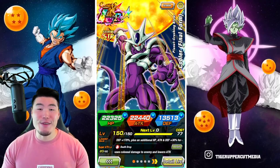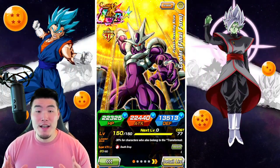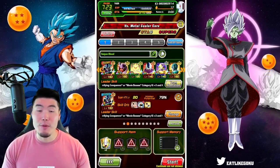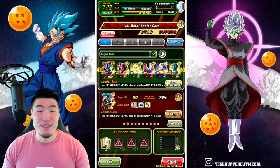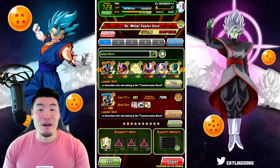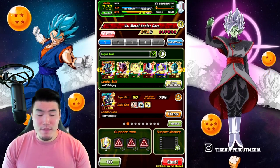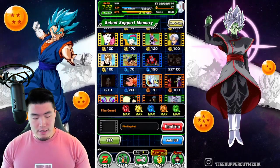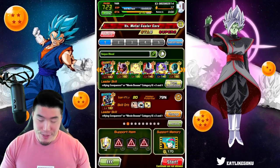Welcome back to another Dokkan Battle video. Today we are going to be taking on the new Metal Cooler Core Red Zone Stage. Taking a quick look at the team, we got the double LR Final Form Cooler leads, along with the Fizz LR Janemba, the Tech Fat Janemba, the newly Extreme Awakened STR Cooler, AGL Golden Frieza, and finally LR Metal Cooler. The item is a Whis, and I think I'll bring a support memory — let's go for the Bulma. So that is the setup; without further ado, let's jump right in.